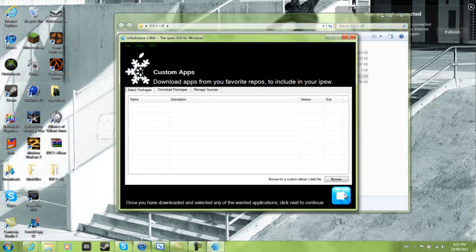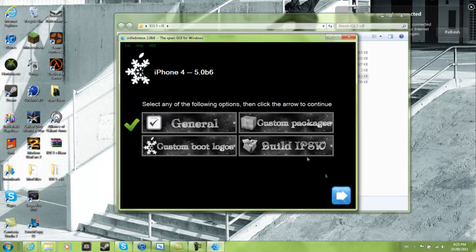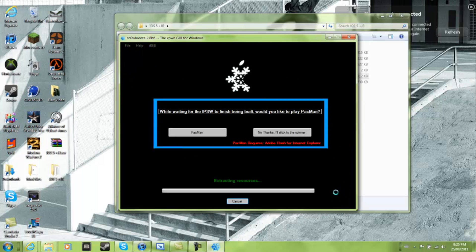Make sure this is checked - Remove UDID - that's so you don't have to be a developer. Enable battery percentage: since you're on an iPhone 4, you don't need that. Don't need that, don't need that either.